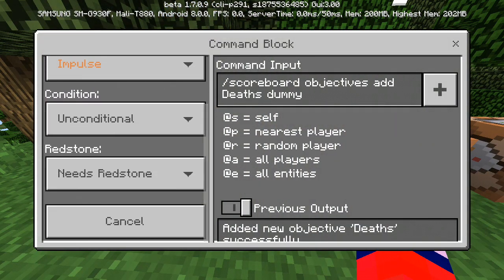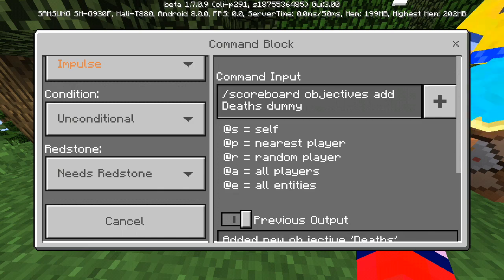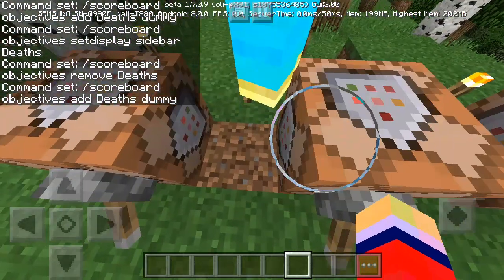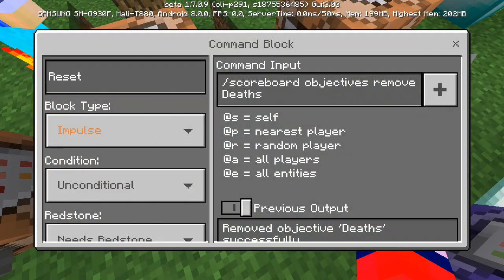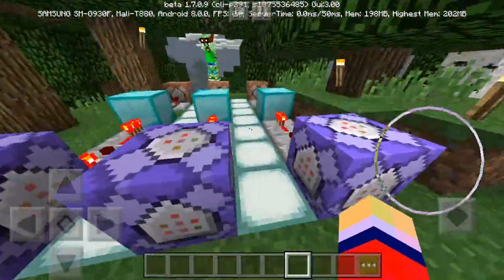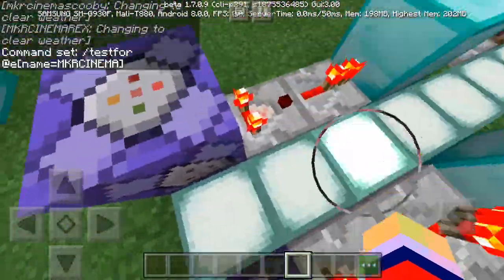In this first command block where it says 'defs' you can change it to any name - you can change it to 'births,' 'wins,' or whatever you want. We're just using 'deaths' because it's the standard one. If you do change the name - say you change 'deaths' to 'lives lost' - you'll have to go to all the command blocks and change 'deaths' to 'lives lost' in every one. Whatever name you use also applies to all the connected command blocks.